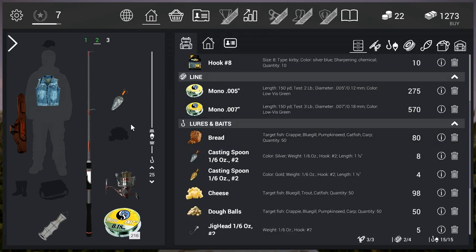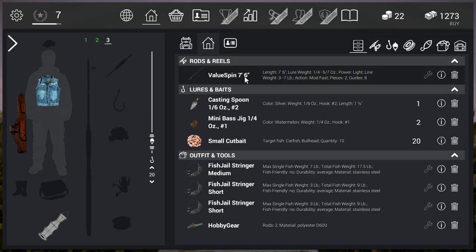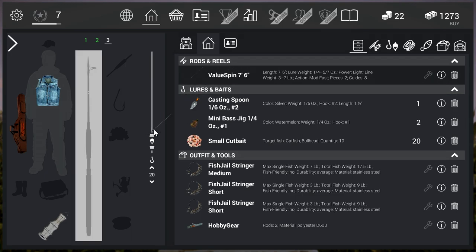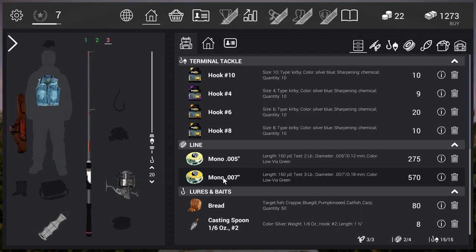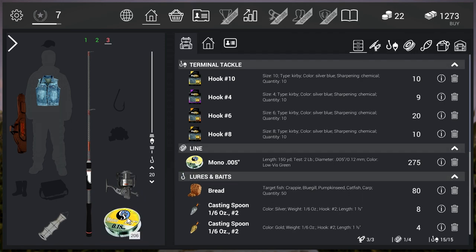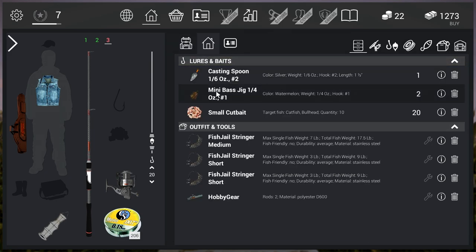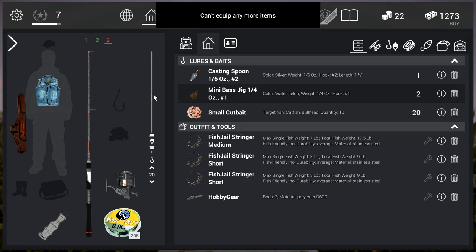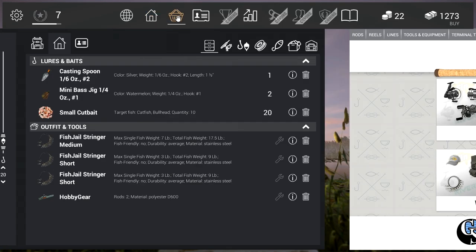So that setup looks okay. Let's go to our next slot. We can throw on the seven foot six inch pole — a foot longer. Then we go to our new reel, the three pound reel, and put our three pound line test on it. Let's put our mini bass jig on here. Can't equip any more items, so we might have to upgrade our equipment to equip some more. Let's go ahead and go to the store.